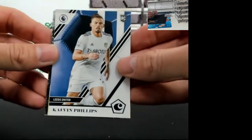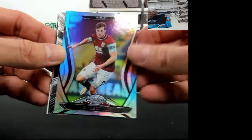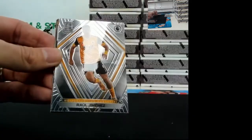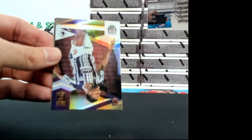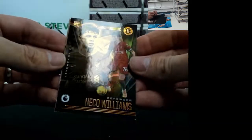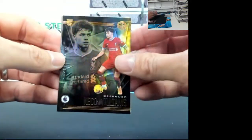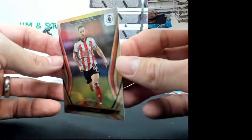That's what I'm talking about! We got Calvin Phillips rookie, Lucas Digne, Chris Wood from Burnley, and Everton's Carlson. Raul Jimenez for the Spectra. A Semi Ajai rookie. Nico Williams for Liverpool - those might be my favorite cards so far, I like the look of those. And the last one is going to be Billy Sharp for Sheffield United - that's what I'm talking about, Billy Sharp.